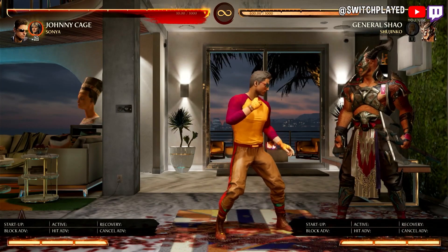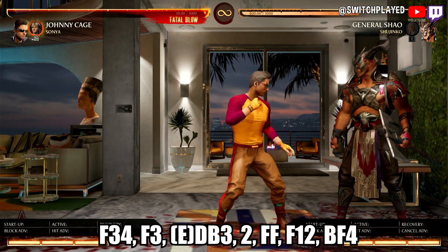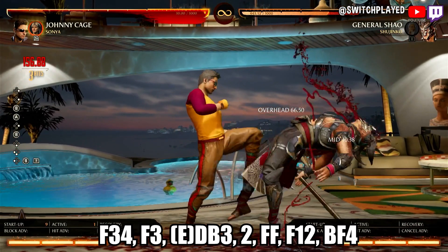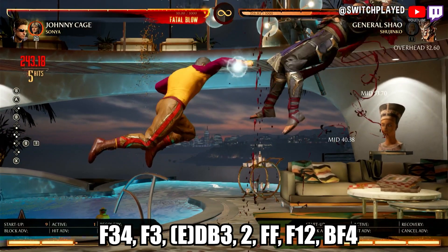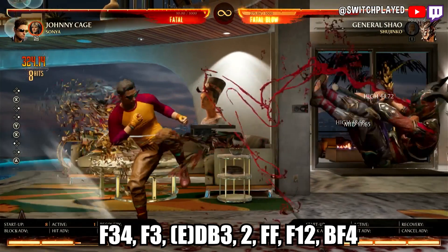Our next combo is a little bit flashy and hard to get the hang of, but once you do, it ain't so bad. Forward 3-4 will nearly face-plant your opponent, and while your opponent is still down, knee him in the face again with forward 3 and immediately cancel into Johnny Cage's enhanced Rising Star, which is down back 3. Rising Star launches you and your opponent into the air, so while still airborne, hit 2 as your opponent is falling. As you land, dash in quickly into forward 1-2 and knock your opponent down with shadow kick.